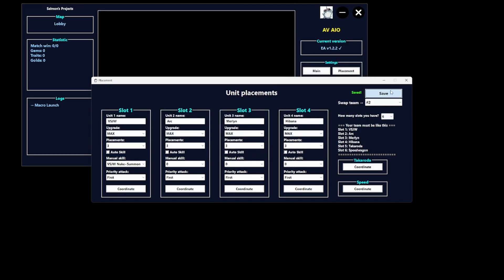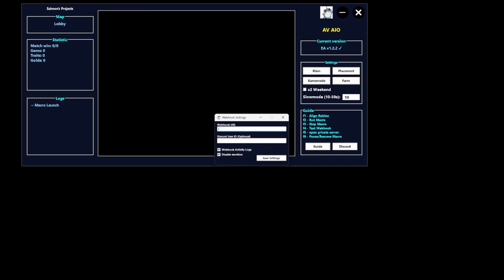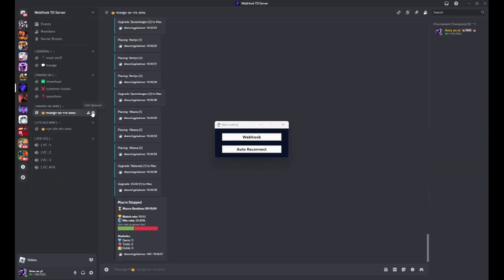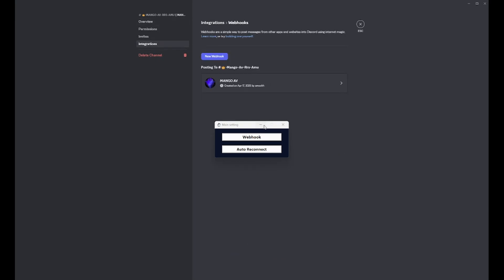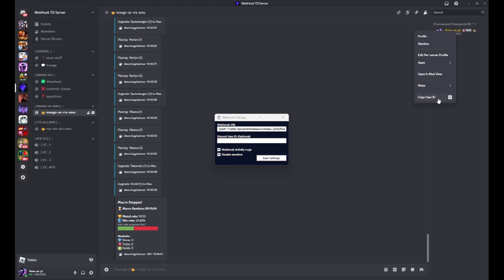After you've done that, click Save and Save again. If you want the webhook I mentioned earlier, go over here to Webhook. For the Webhook URL, go to your Discord server, go into the channel you have, then Integrations, Webhooks, and copy the webhook URL and paste it back in here.